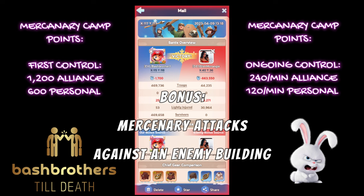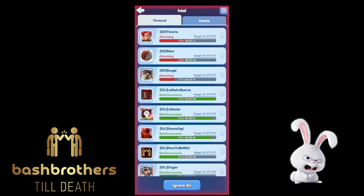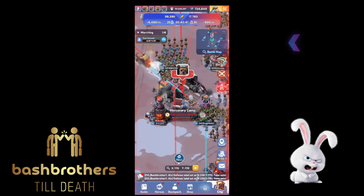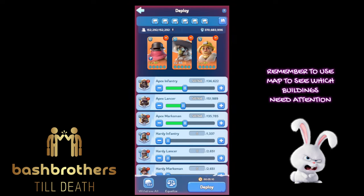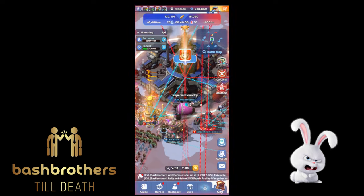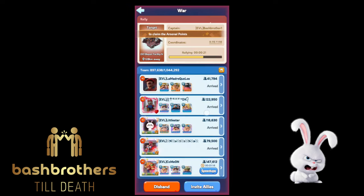Mercenary attacks against an enemy building — I'll show an example later. Same amount of points as the transit station and boiler room — critical in tight close matches, especially if you don't want wounded, since there's no quick healing. I'm looking all over the map using the mini-map at the top, seeing who has control of buildings. Blue is yours, red is the opposition — tap around and check them out. Also check rallies and where's being attacked.